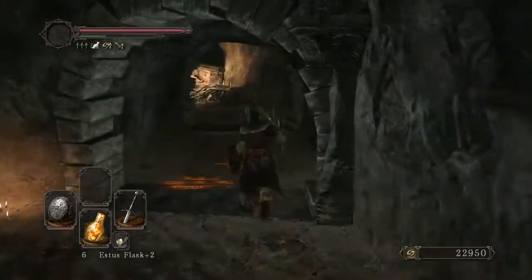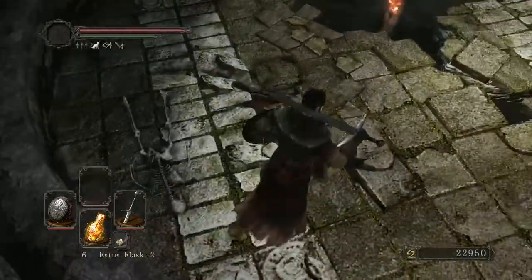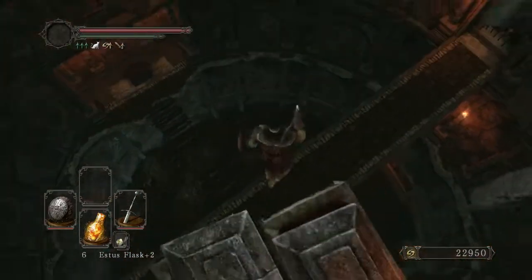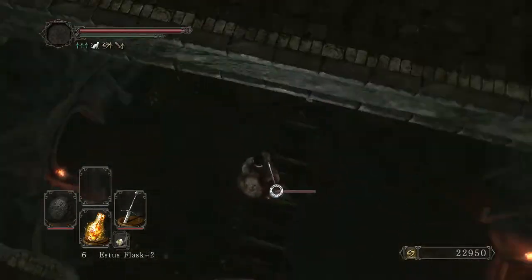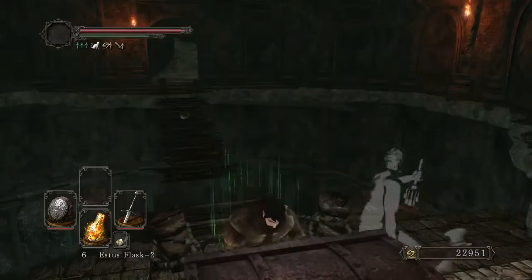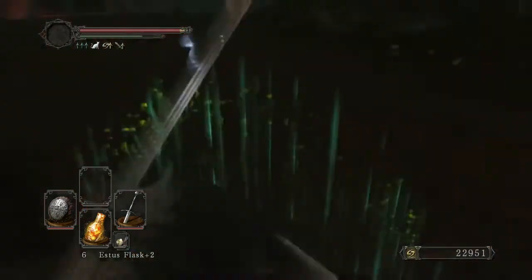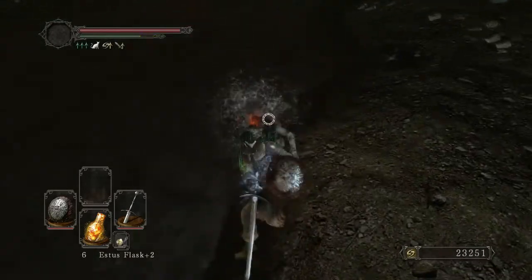As with the Old Iron King DLC messing with the lore a bit, the Shulva Sunken King DLC also messes with Pharos' lore, in that it shows that the statues are not something completely unique to areas where Pharos is either king or greatly respected leader. At the same time, it could be postulated that since Pharos was a vagabond, a wanderer who traveled across the land, he actually learned of the little poison-spitting contraptions in Shulva itself.